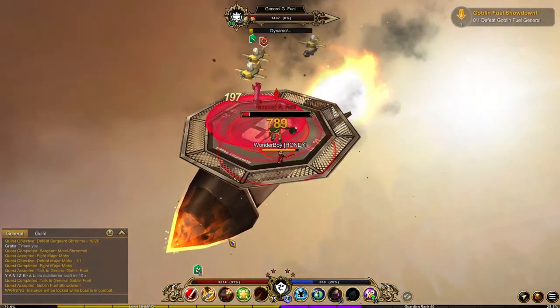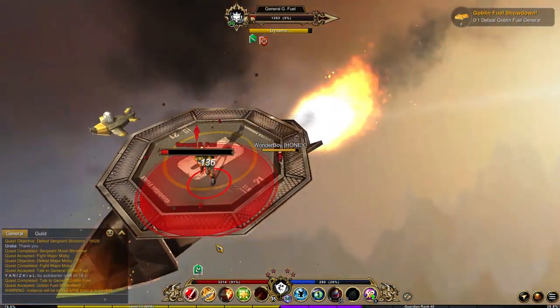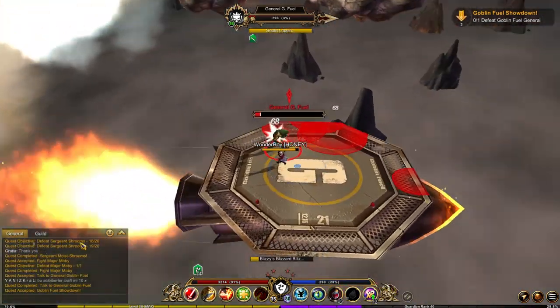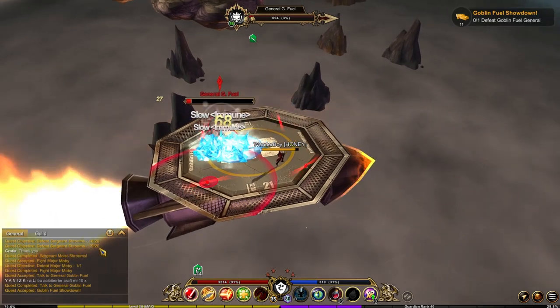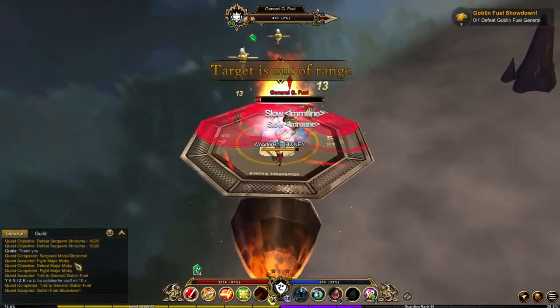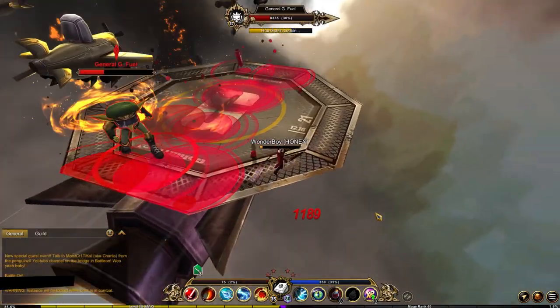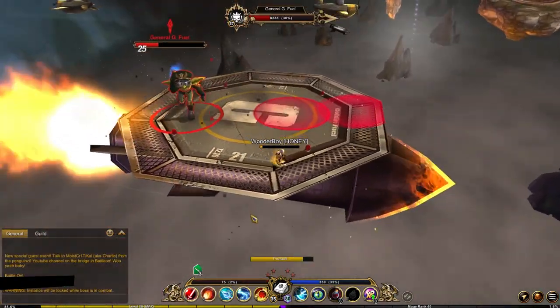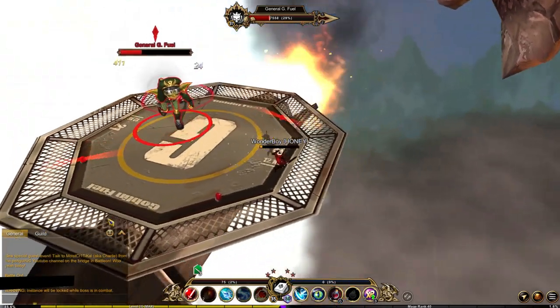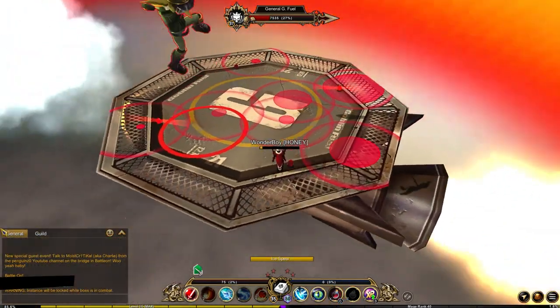And our last boss is Goblin Fuel General. When you first talk to him, he will take you into a solo instance where you will have to defeat him — and I gotta say this is probably the most fun I've had in any boss fight in this game for quite a long time. I just love flying around on this giant rocket killing this giant goblin. Also, don't try to spend 40 minutes soloing the challenge mode because you didn't realize other players could come and help you. Don't do that.